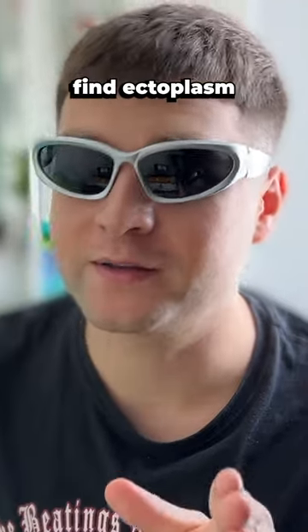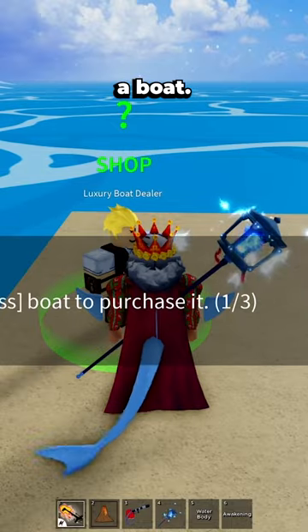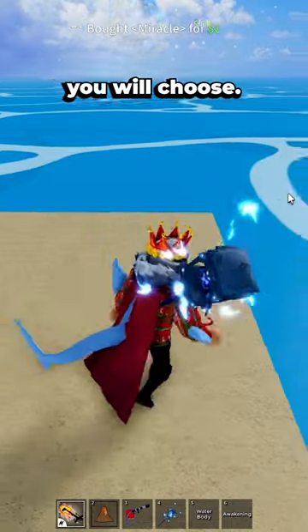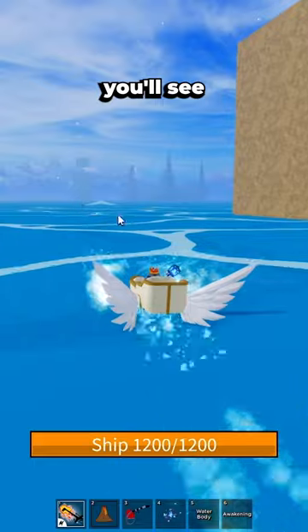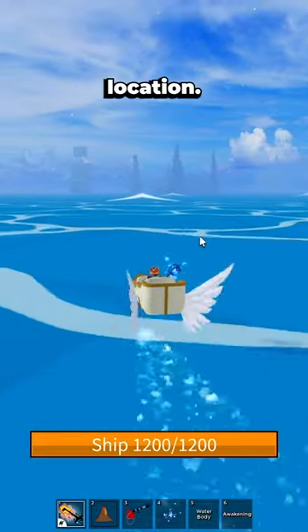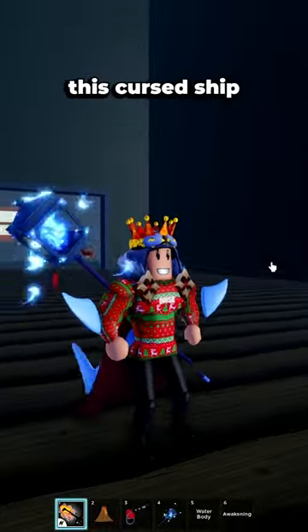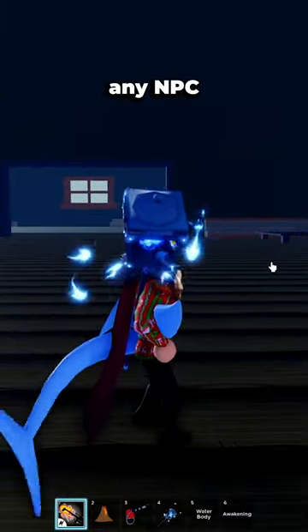Today I'm going to show you how to find ectoplasm fast and easy. First, let's pick a boat — it doesn't matter what boat you choose. You'll see this cursed ship right here near this graveyard location. The first option to collect ectoplasm here in this cursed ship is to beat any NPC in that location.